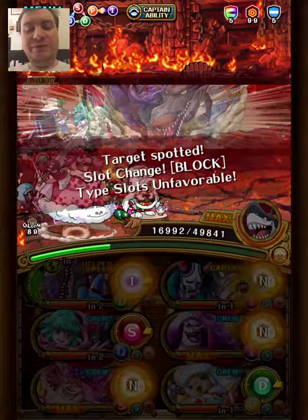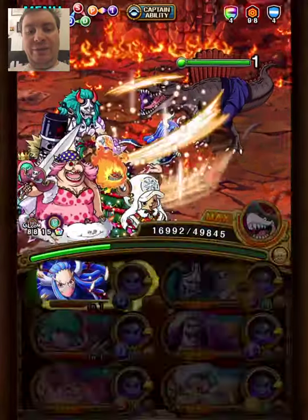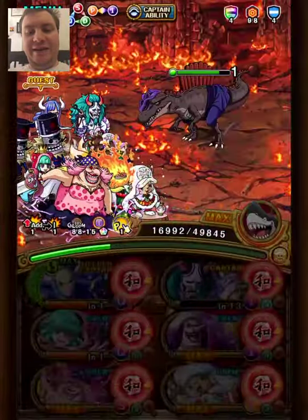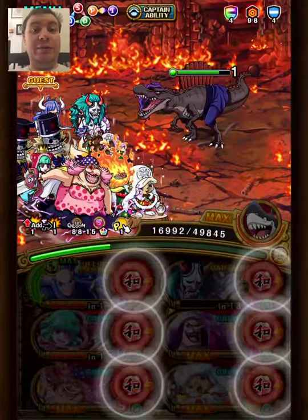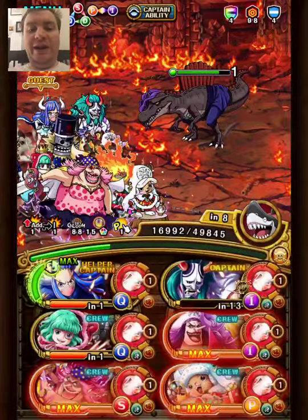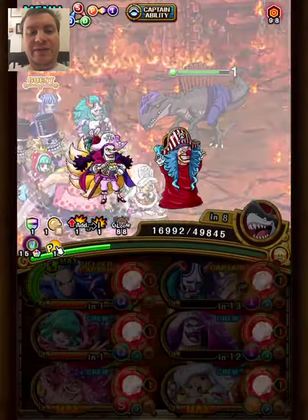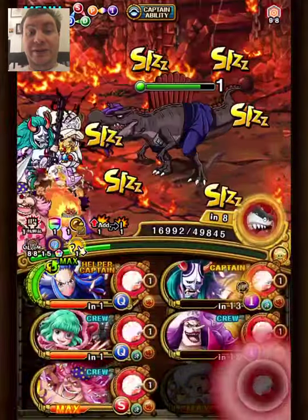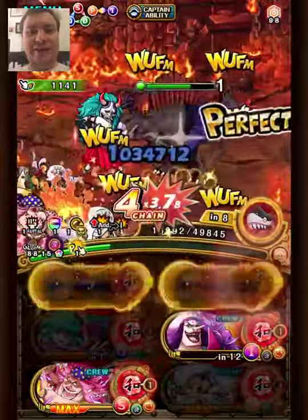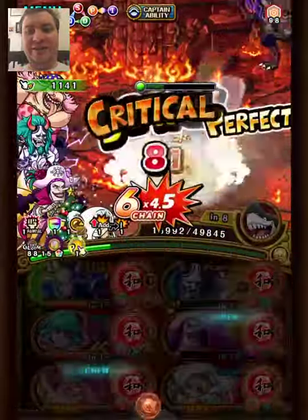Anyway, back to the run. The nice thing with Yamato here is that I can get the one orbs and we can bypass the negative orb debuff, lock them with Megalo, use this special — Devon, that's right. Yeah, some extra damage, remove the defensive effects. That's cool.